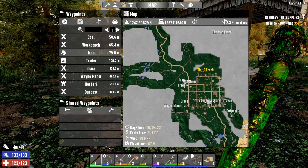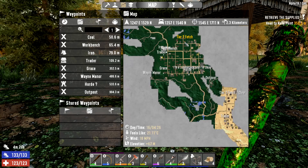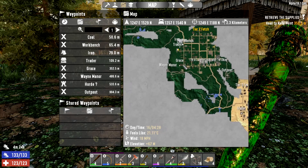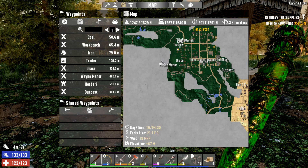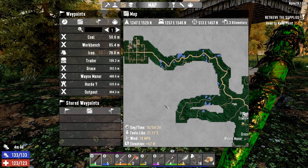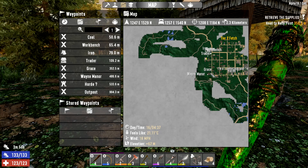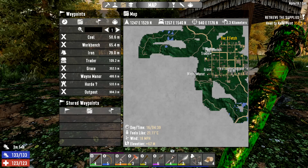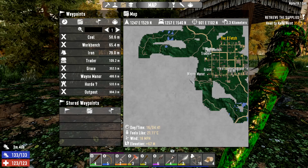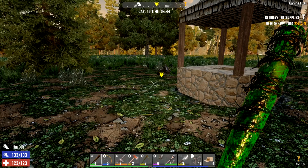Today we're going to do a little bit more exploring. We're going to quickly run up and do this tier two quest because it's right next to us, then come down to see the trader. We've got this big road that follows down here, and the edge of the map is actually quite close. We know we've got Waymanor and Grace's down here but we're going to wait until our game stage is higher before going through those. For now, let's just see what's around us and explore.